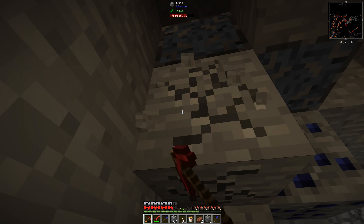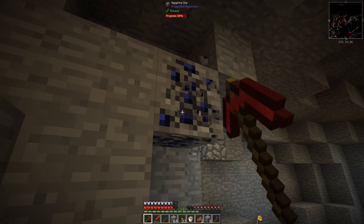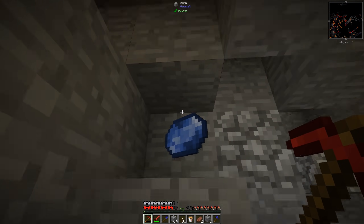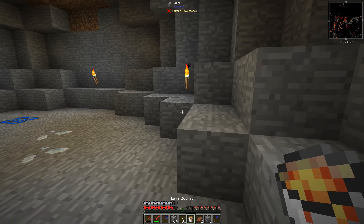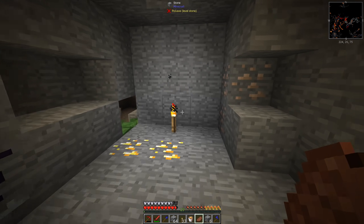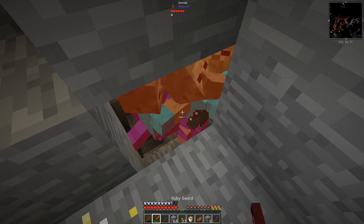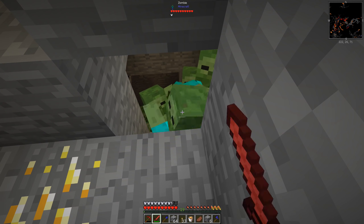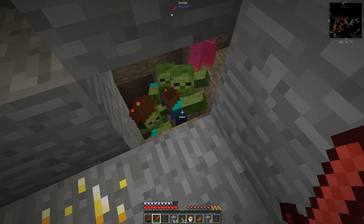Seven - wait, seven seems like an odd number but whatever, we'll take that. We'll take the sapphire. I'm not trying to take everything - anything I get from the spawn area will be usable by people in spawn. Wow, holy crap - what is happening? What are y'all doing?